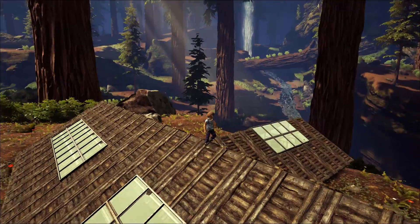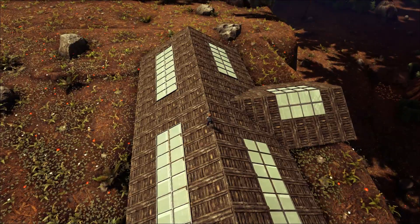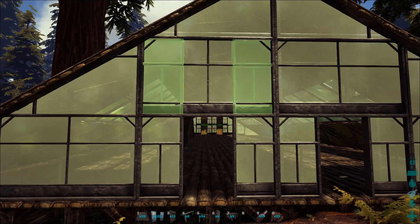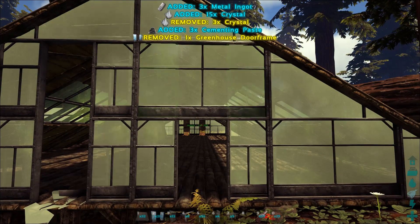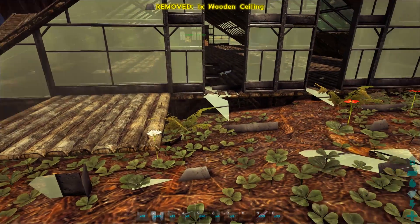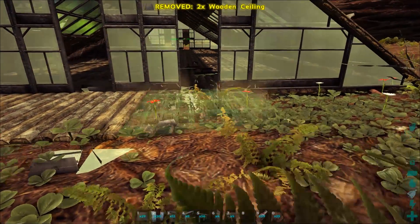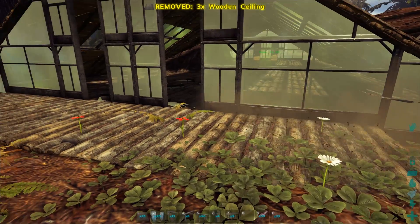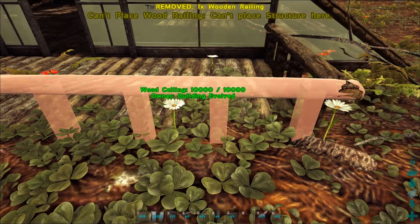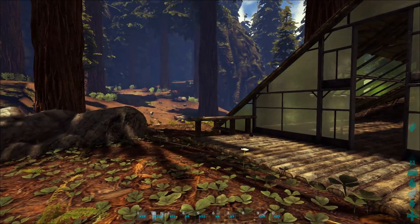The frame of the build is largely done but there's a lot of interior work to do. On the deck side, because there's no room for foundations I have to use ceilings. My character gets stuck going through a one-high door from foundation to ceiling, so I have to crouch — go double high if you have that issue. Make the deck as big as your space allows; I'm putting door frames on either side.